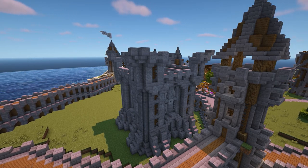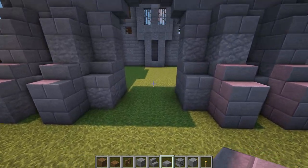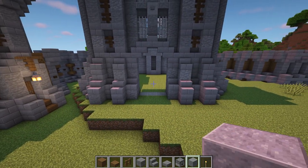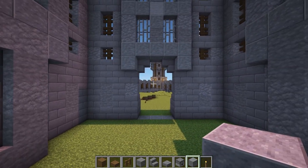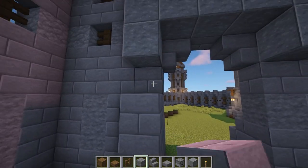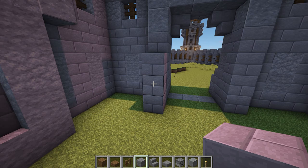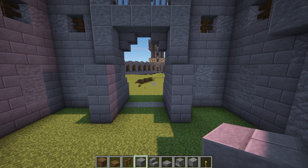And that's the main structure of the keep completed. Now head round to the front and come over to the entrance. Between the arch, remove the ground and place three polished andesite there to mark out the entry. Now head inside and turn to face the entrance. On the left and right, add four stone bricks so they join up with the polished andesite above. Then in front of this, add three stone bricks on both sides.